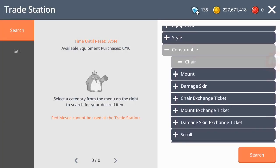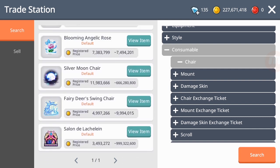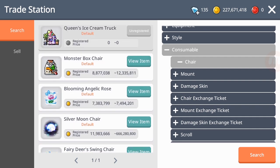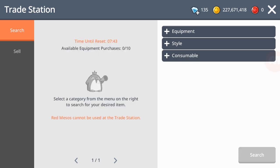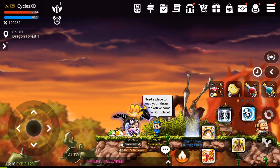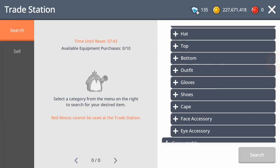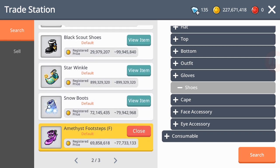It's a consumable chair — going for 3 mil. Seriously, that cheap? Whatever, I'll just keep it until the prices rise. For the rest of the items I'll just sell them. Since I'm already selling a lot of this stuff, might as well just buy the complete set, right?